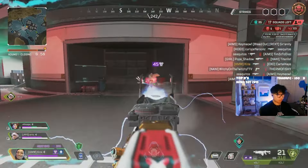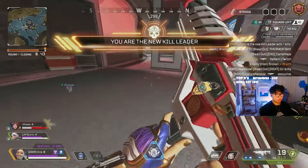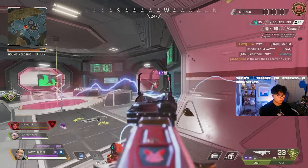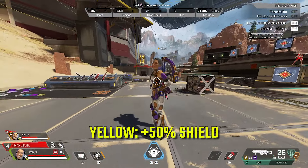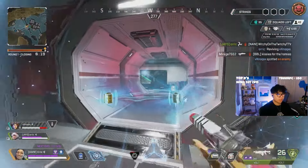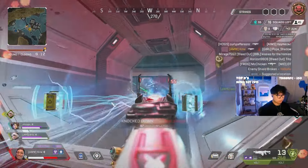Now to her tactical. Conduit's tactical or Q ability is one of the strongest support-based tacticals in Apex Legends. It has a 50 meter range, and when targeting a teammate to use it on, you'll see a different colored shield icon based on that teammate's current armor situation. White means full shield, green means temporary shield, yellow means more than 50% but less than full shield, and red means less than 50%. These colors can help you quickly pick which teammate you want to grant temporary shields to without having to look at your squad's total health and shields in the bottom left of your screen.